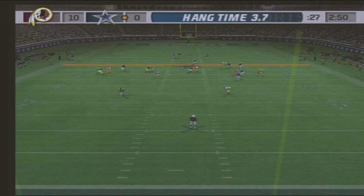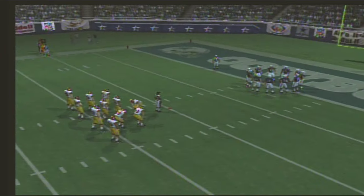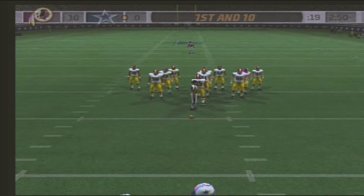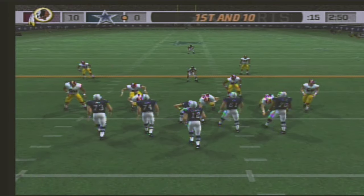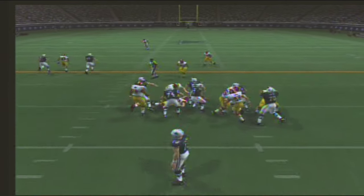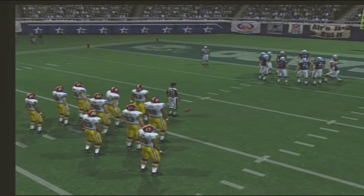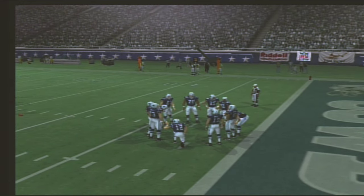Washington sets up waiting for the punt — fair catch. This is where you want to respond quickly, or this could turn into a battle for field position. First and 10 — the Cowboys will start the drive at the 10-yard line. The Redskins line up in the 4-3. Number 98 comes up to make the play at the 12-yard line.